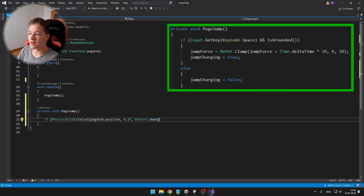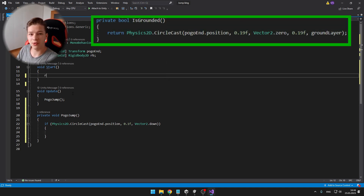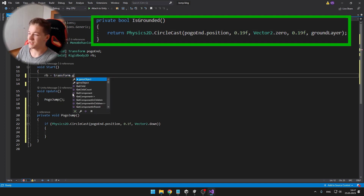I also made a boolean jump charging which I am setting to true, and if we are not holding space I am setting it to false. The private boolean isGrounded is pretty simple — it is just returning a boolean based on a circle cast, so we are just checking if the pogo stick is actually on the ground.